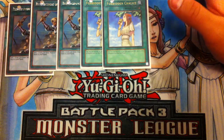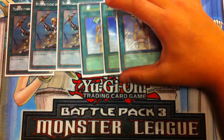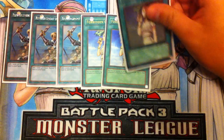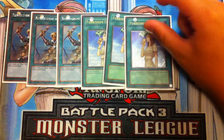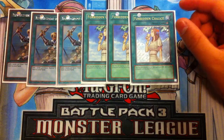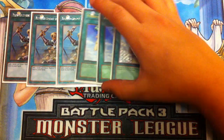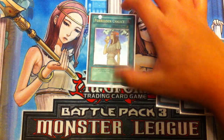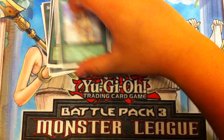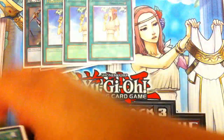Forbidden Chalice can be used the same way as Forbidden Lance — against monster effects such as Breakthrough Skill, it works the exact same way. It can also be used as a trap card when your opponent tries to attack, making your monster gain an extra 400 ATK. So triple Chalice in the deck is absolutely amazing. I always keep mixing up Chalice and Lance, but they're pretty much the same concept. Triple Chalice is amazing — it helps negate a lot of monster effects.